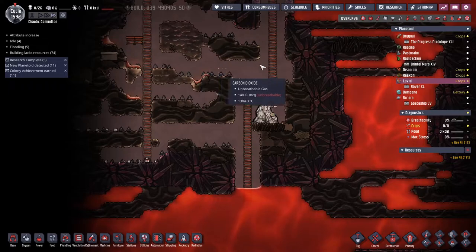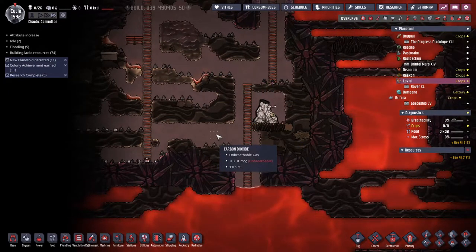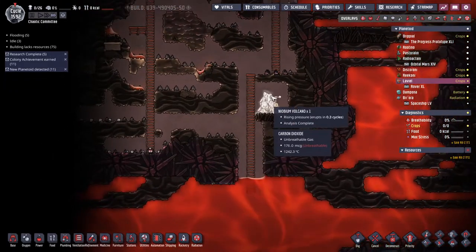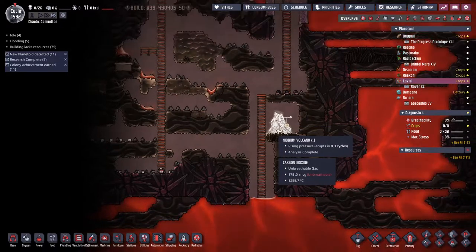I dug out a bunch of this stuff just to let the carbon dioxide out. We got holes up to the top and holes over here. Stuff to do over the last 15 cycles while waiting for this to erupt.